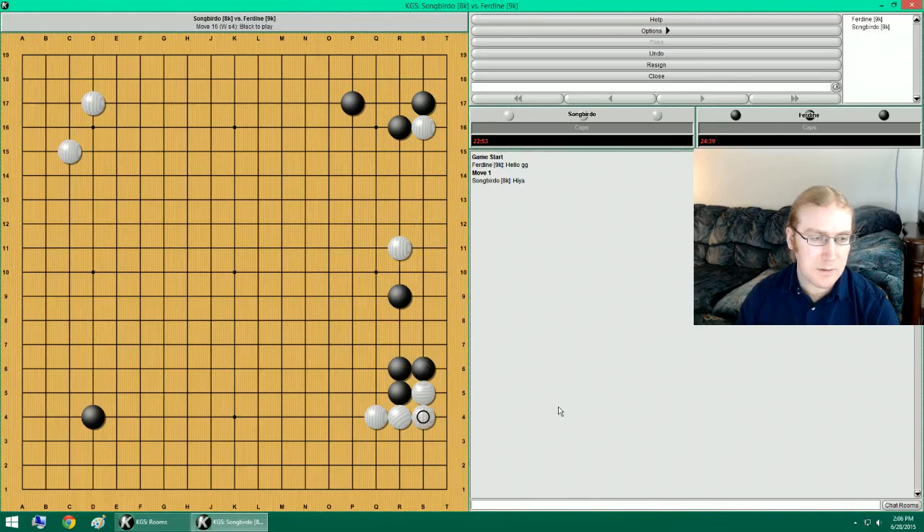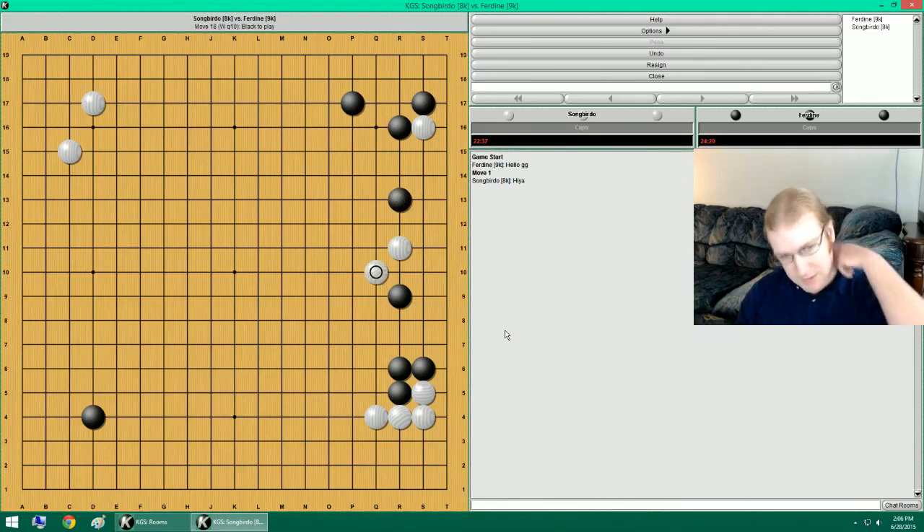Yeah, let's do that. Again, this is open to the move over here, but I want to see what he does, because now this is over-concentrated. So you are attacking me like that. A diagonal move here prevents him from linking up. And it also puts him under attack, which is kind of what I want.